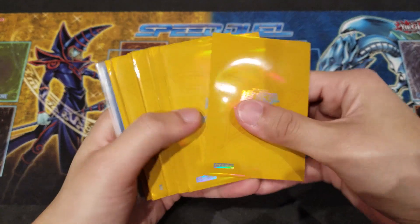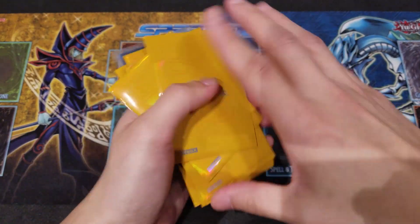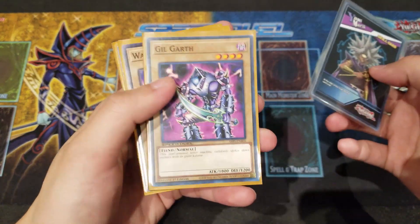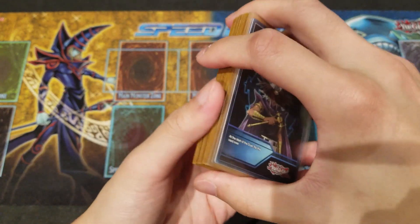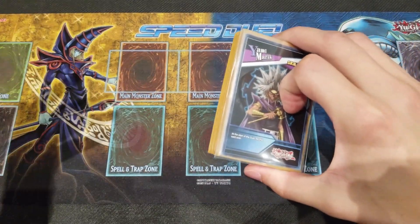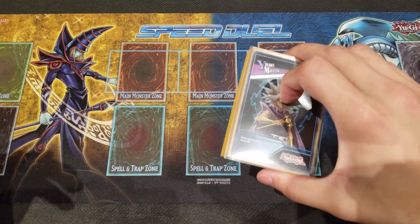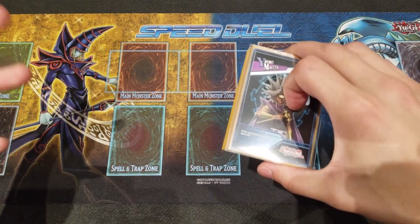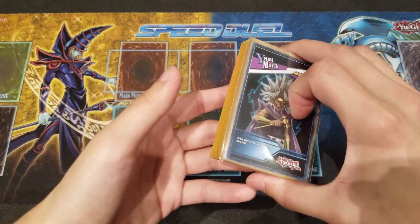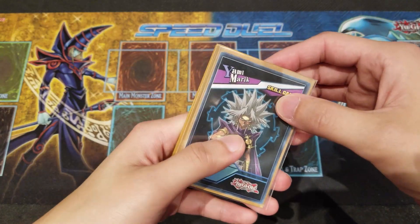Before we go into the deck profile, as usual we're going to do a quick card sleeve review. We're going to be using our Dual Academy Raw Yellow House sleeves because yellow matches our normal monsters very well. Quick shout out — if you guys like the sleeves featured on the channel and want to get some for your own, be sure to check out the Evolve eBay store. There's a link in the description down below. There are some exclusive OCG sleeves with spectacular artwork of Yu-Gi-Oh monsters on the back.